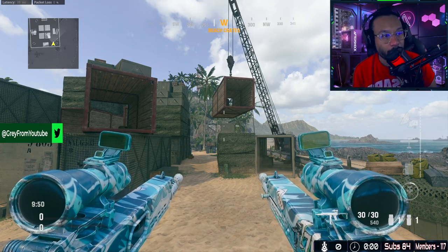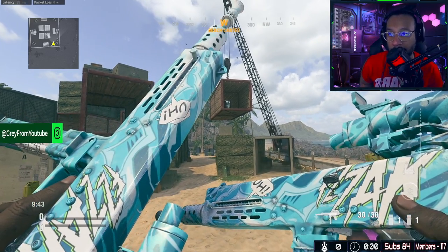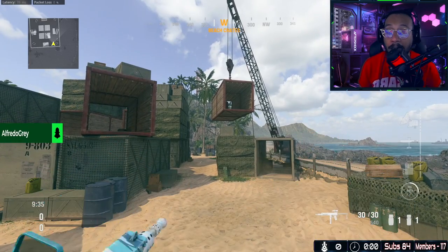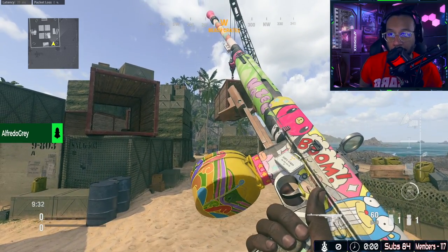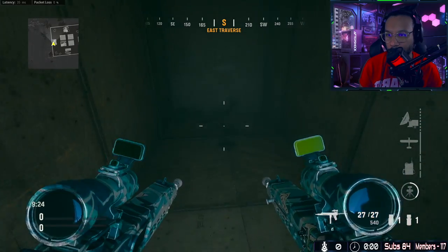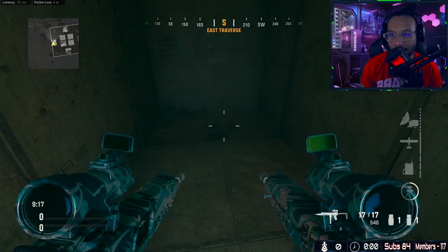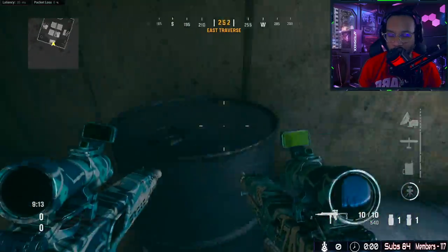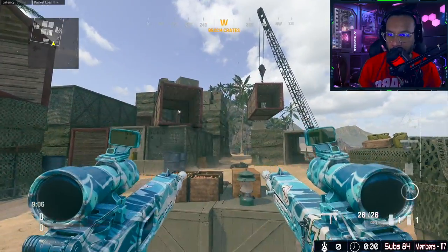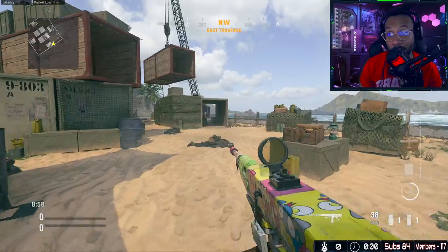The setup for the Marco 5 is an akimbo setup — pretty cool. Here's an inspect for you guys. These blueprints look great. Here's an inspect for the Cooper Carbine blueprint as well — very nice. Let's test out the tracers real quick. Look at that muzzle flash and the splatter effect, and you get the audio effect too. The Cooper's muzzle flash is really cool.